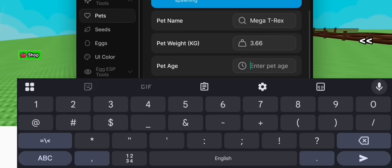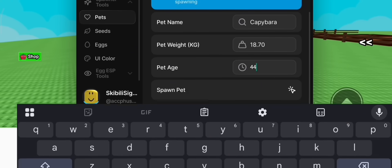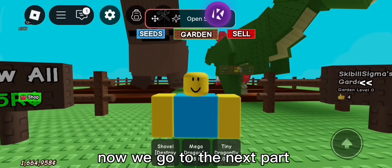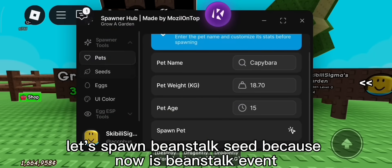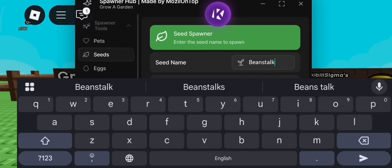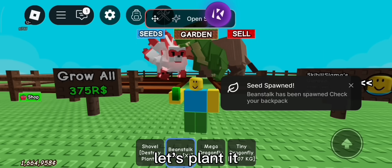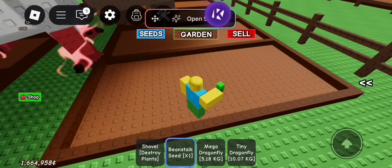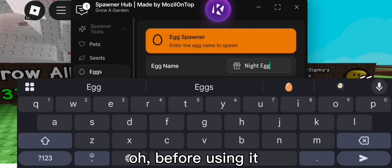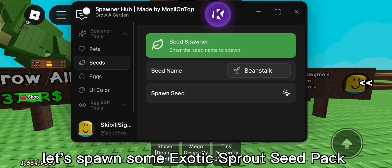Let's go to the garden. Next part: seed spawner. Let's spawn a beanstalk seed because now is the beanstalk event. Let's plant it. Okay, it's time to use the egg spawner. But before using it, let's spawn some seed packs. Go to the seed section to spawn. Let's spawn some exotic sprout seed packs.